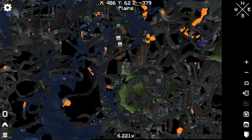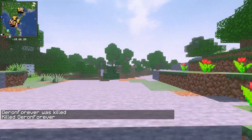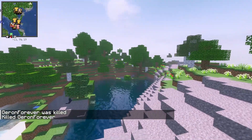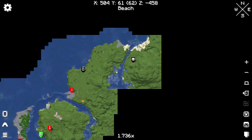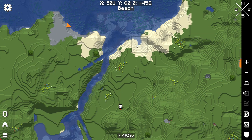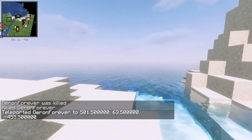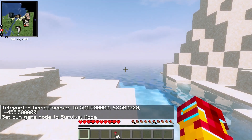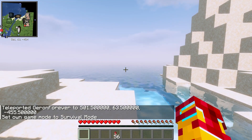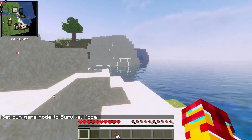You can teleport with this map in two main ways. Way number one: press M to open the main menu, find the place where you want to teleport — for example, a cool beach — press the right mouse button and choose the option 'Teleport Here.' This works for any game mode.